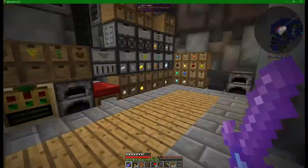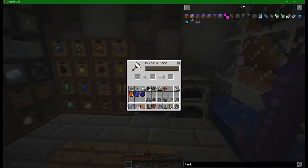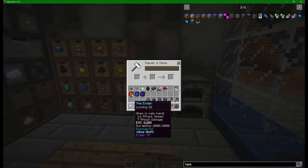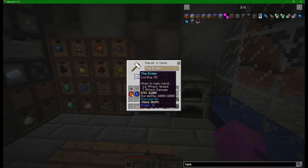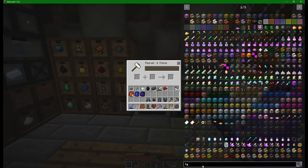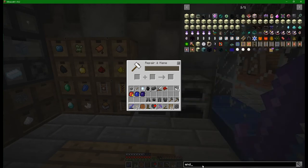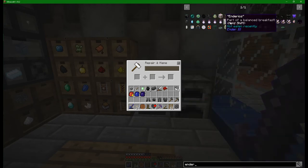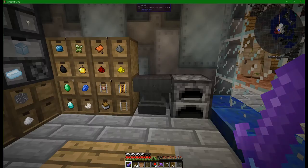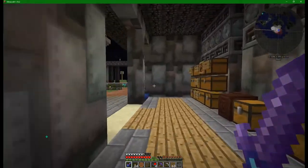We're going to start with the looting sword. Now this is where I find out I actually needed the dark crystal - well no, it works. We're going to do that. I'm not sure how we're going to empower it actually. Now we want an ender crystal. How do we make an ender crystal? I hope it's something relatively simple. Ender eye, ender crystal - okay so we need an enderman soul vial and a vibrant crystal. We can do that.